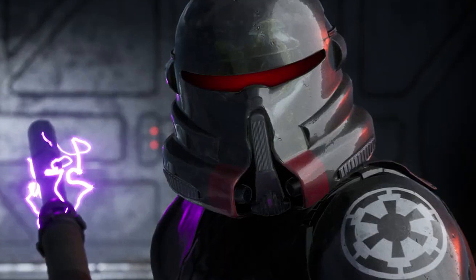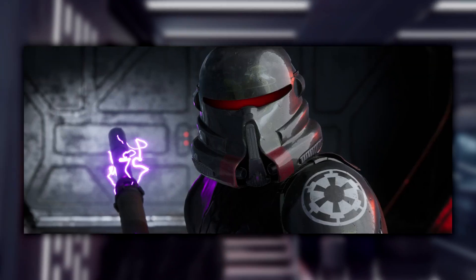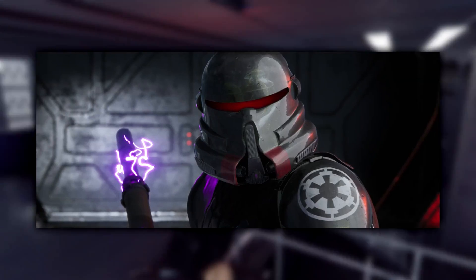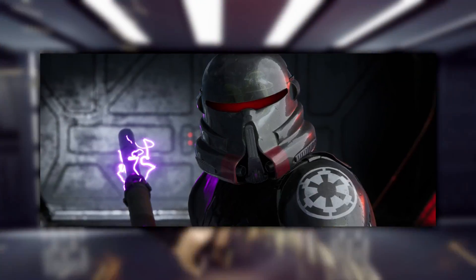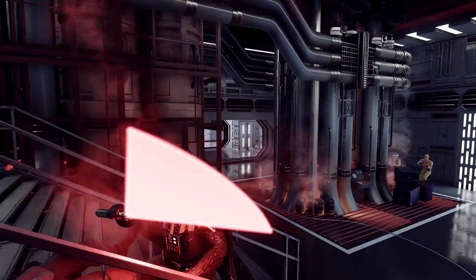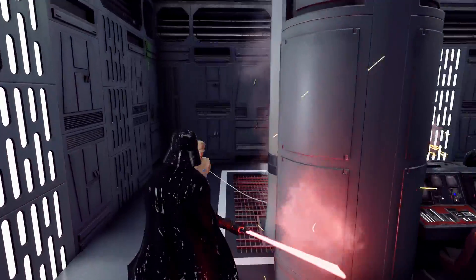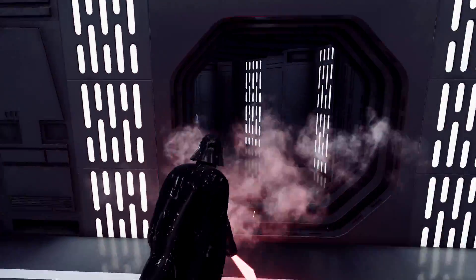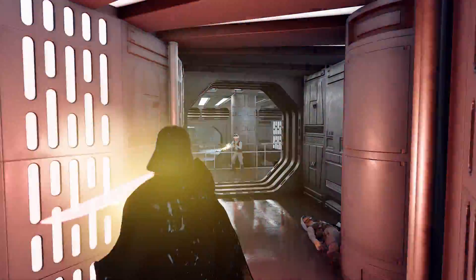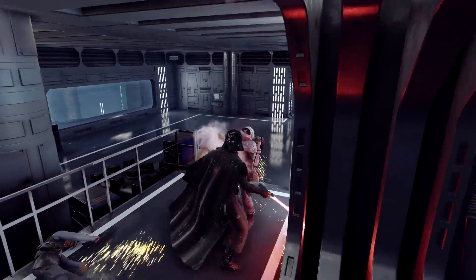The next easter egg is the electro staff wielded by the purge troopers. The electro staff has previously appeared in the Star Wars universe — wielded by Grievous and Dooku's bodyguards — so it's cool to see them return. They've been changed a bit and don't look exactly the same, but they still have the electro staff ends on both sides. As for the purge troopers, many thought they were brand new, but they actually appeared in the first Force Unleashed game — just completely remodeled here into terrifying characters trained to fight Jedi.